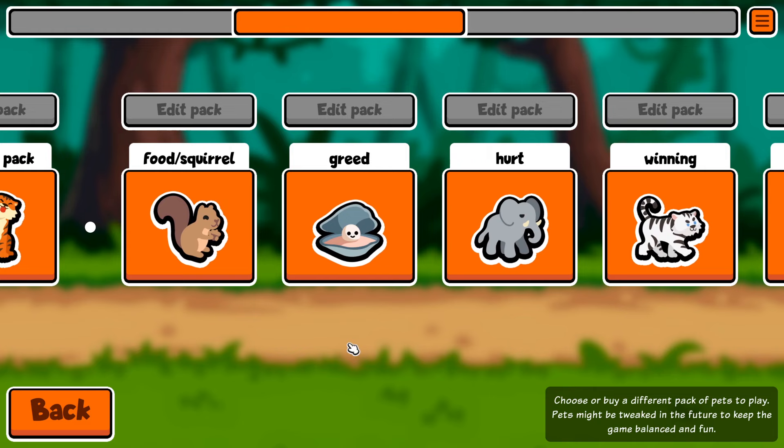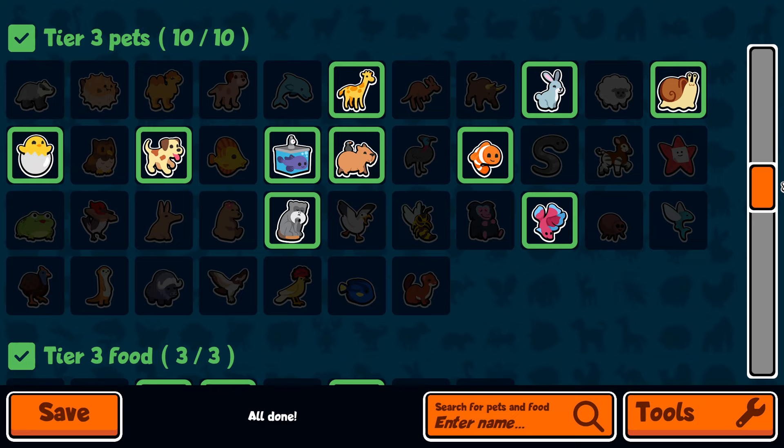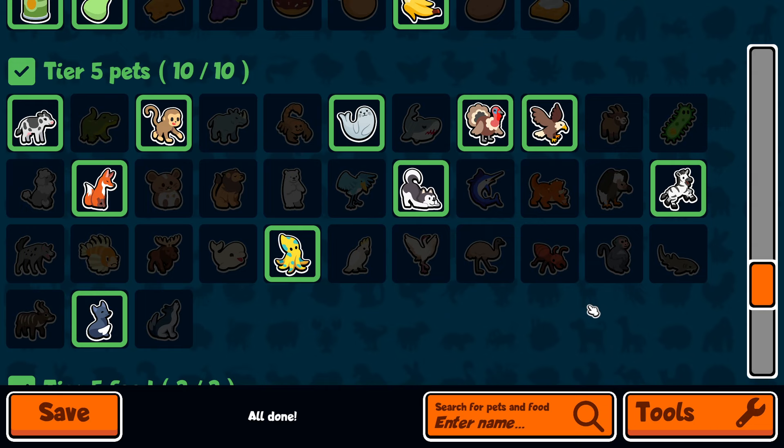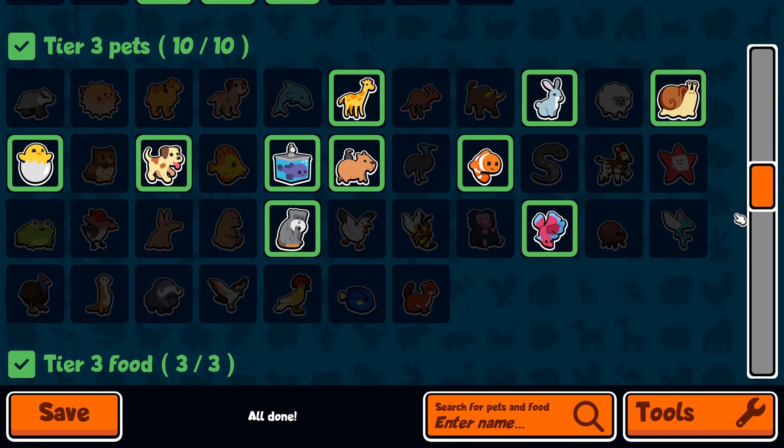Looking at my custom packs, I have a food slash squirrel pack — it could just easily be called a food build where I focus very heavily on food. Going to the later tiers, I even have Fox in here, which is arguably pretty bad. I've got Seal, I've got Cow — basically every good food pet that you could possibly want. I change it up every now and again because you go for different things at different times.